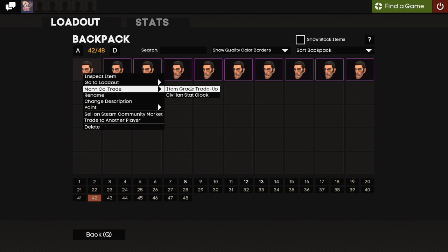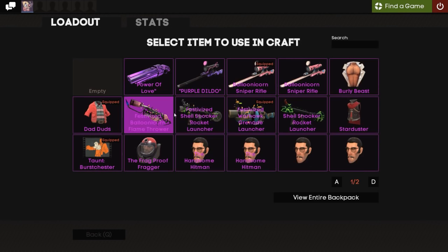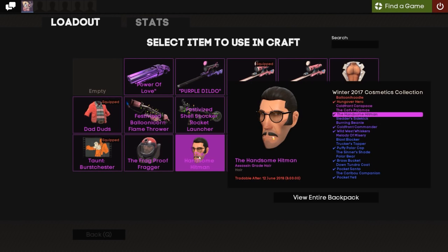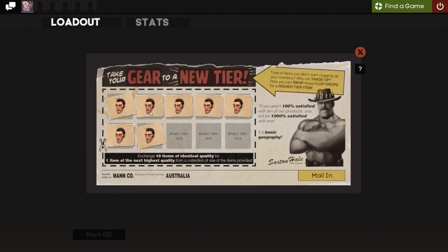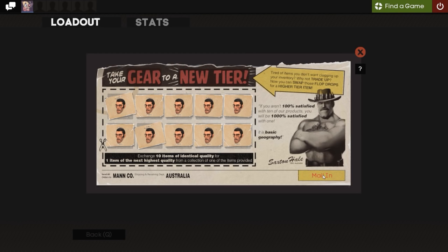I don't really want to delay this any longer, so we're going to get straight into it. I've never actually done a trade-up in TF2 before, which is quite interesting. So here we have them — the 10 Handsome Hitmans. We trade up 10 Assassin grade items to get an Elite grade, if you don't know how trade-ups work.